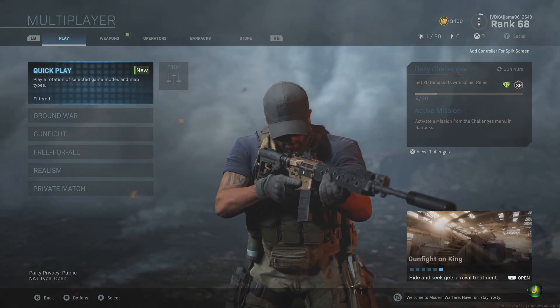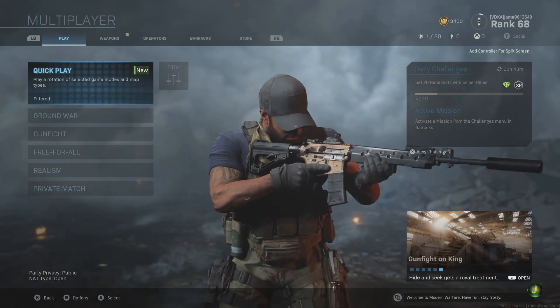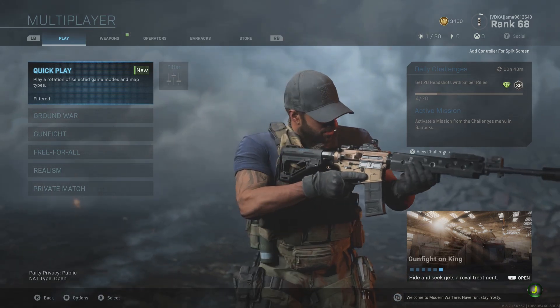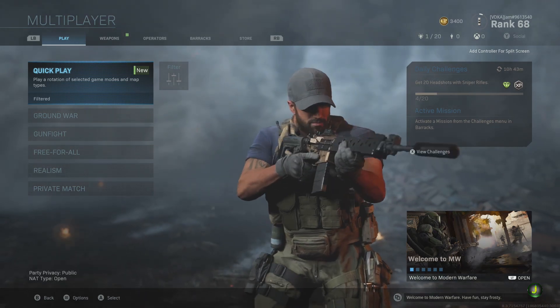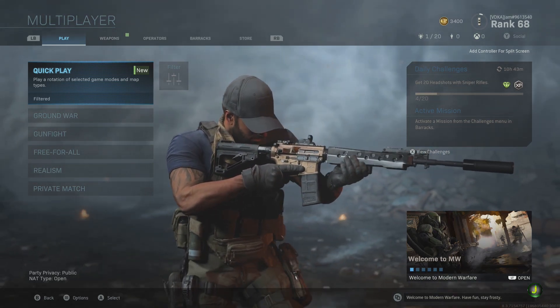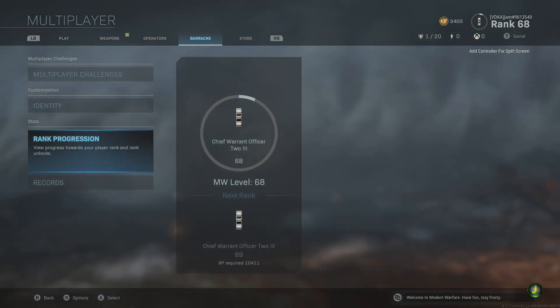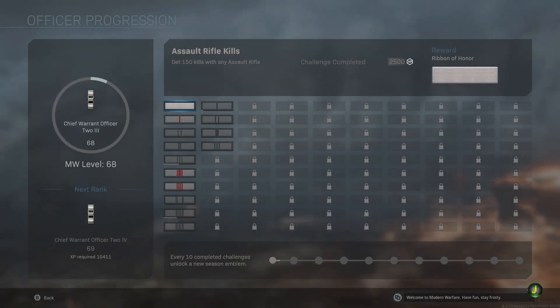As you guys can see up in the top right corner, I've done it — I've gone to rank 68, which is past the cap of 55. Instead of prestiging like in usual Call of Duty games, you now have the opportunity to work all the way up to level 154 or 155. If you go to Barracks and look at your rank progression, you can see that I have a new officer rank. So this is how it goes.